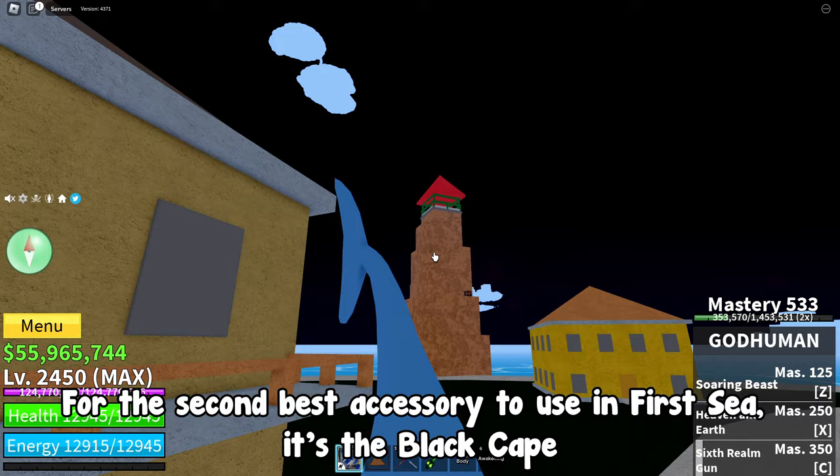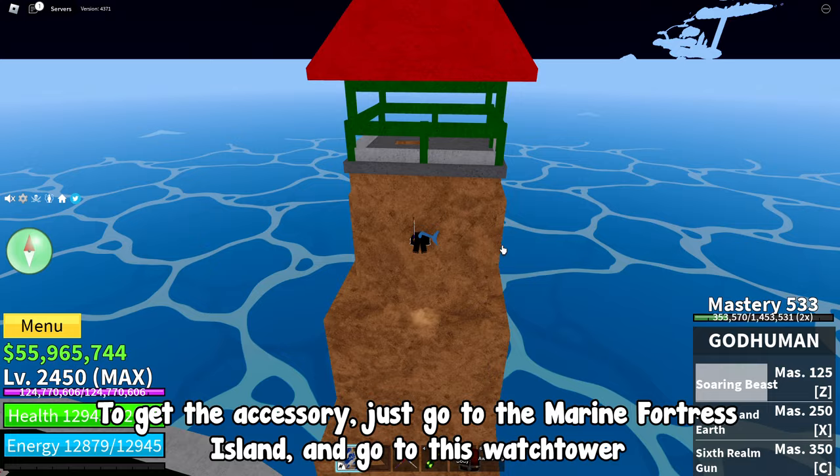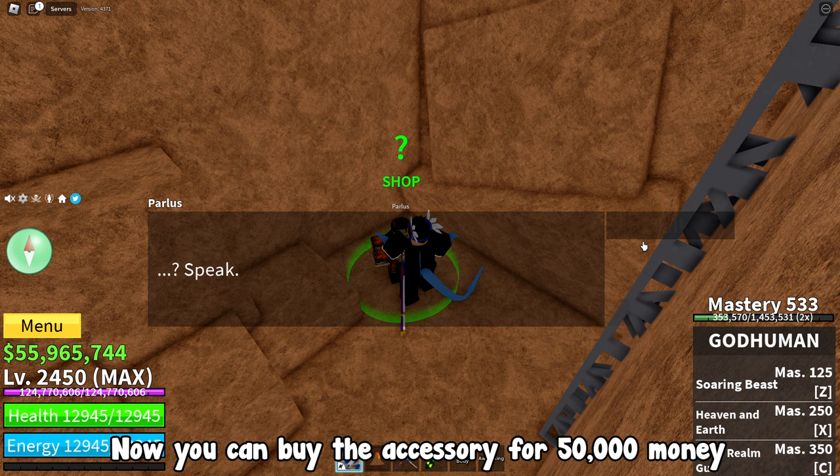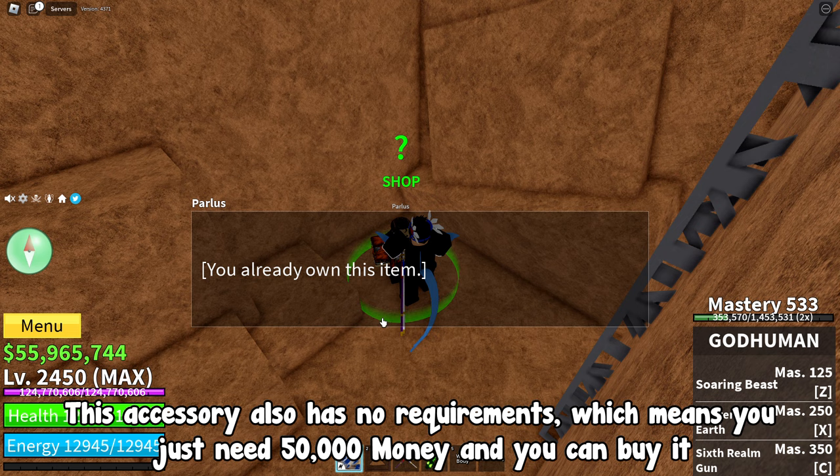For the second best accessory to use in first sea, it's the Black Cape. This is a really good accessory and it's also very easy to get. To get it, just go to the Marine Fortress Island and go to the watchtower. When you go down the ladder, you will see the Parlous NPC. You can buy the accessory for 50,000 money, and it also has no requirements — you just need 50,000 money and you can buy it. Here's what the accessory looks like.